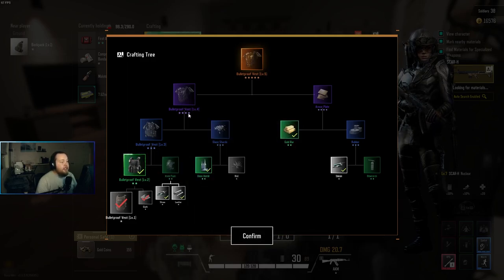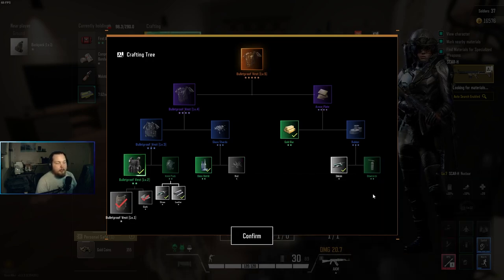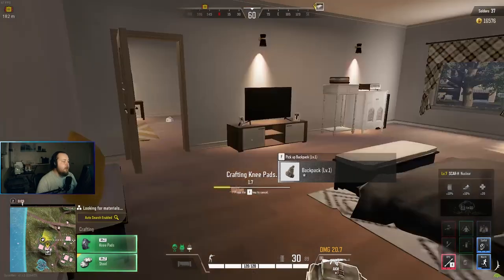To get to level three bulletproof vest we have knee pads. To get to level four we'll need glass shards — which is a glass bottle — and some nails. To get to level five we need armor plate which requires a gold bar (which we have), rubber (which is silicone, which we have), and a blowtorch. So really to get to level five all we're missing are nails and a blowtorch — that's actually really awesome. So we're going to go ahead and craft these knee pads.